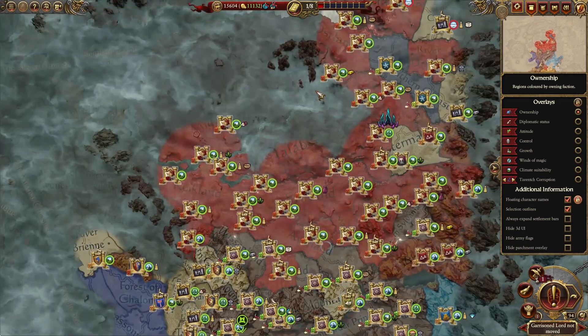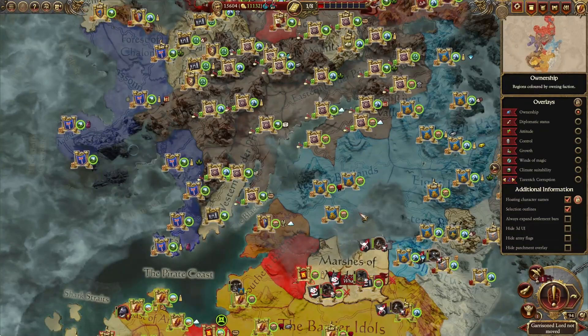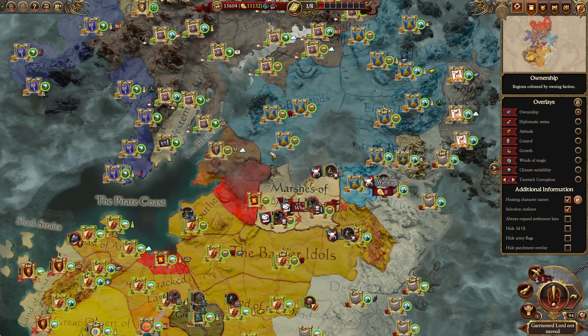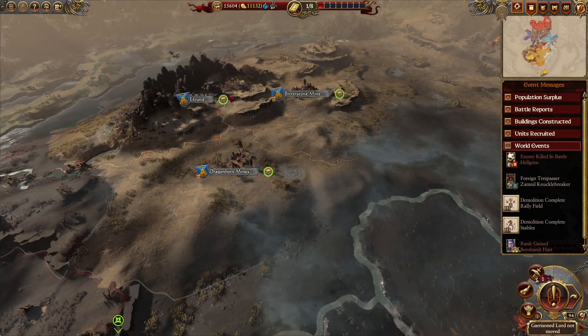The Empire is actually still in one piece — that's surprising. The dwarfs are still doing well and are definitely pushing them. I can see now why they are fleeing this way towards our borders — they've been pushed down. Good for them.